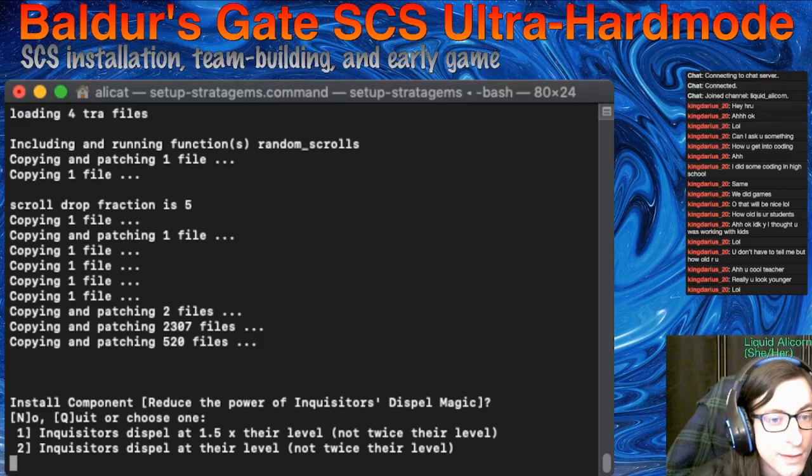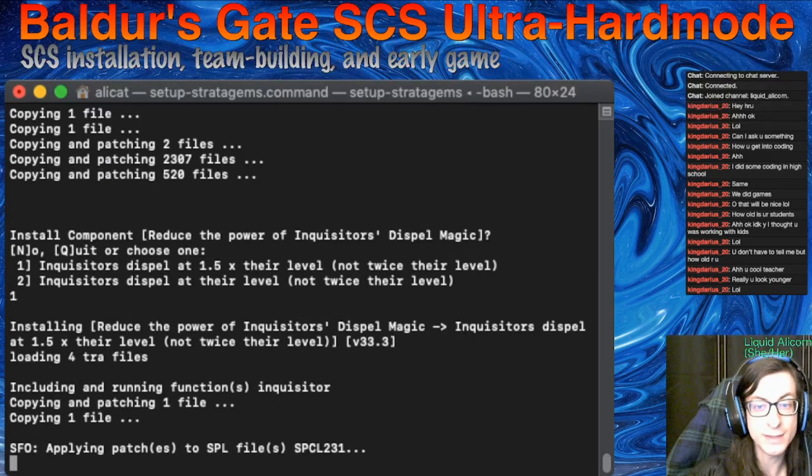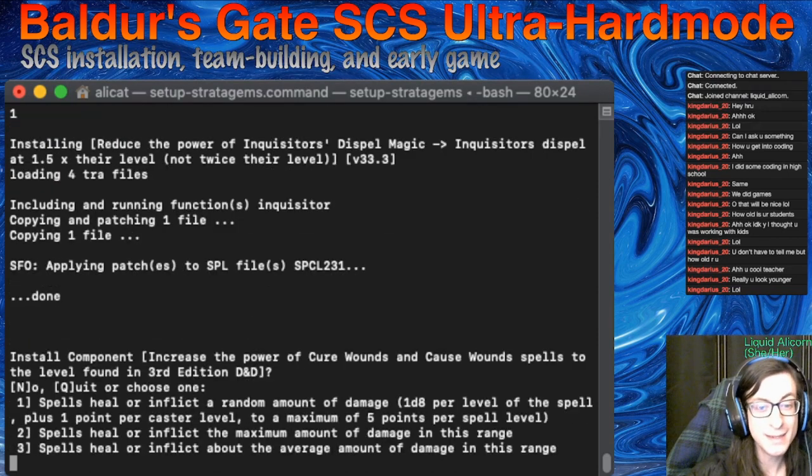Reduce the power of Inquisitors' Dispel Magic — I've played around with this a bit. It is a bit powerful as is, but it's also like their entire thing. I don't think I'm going to play as an Inquisitor, but I like to play with this around 1.5 instead of two times. That seems more balanced, because if you take it out completely, they hardly have anything at all.